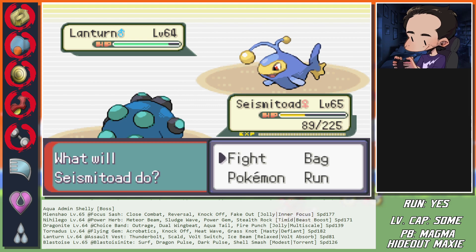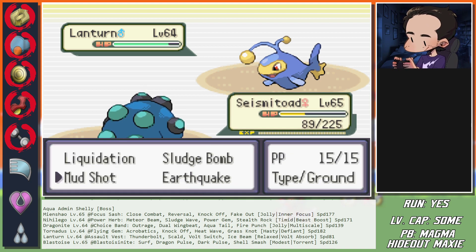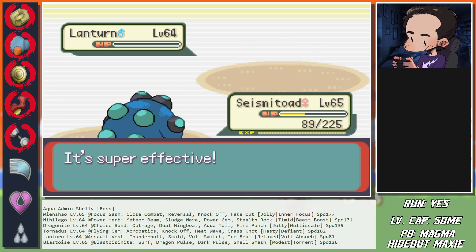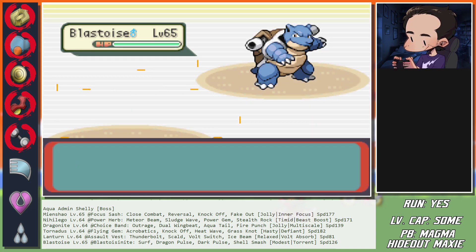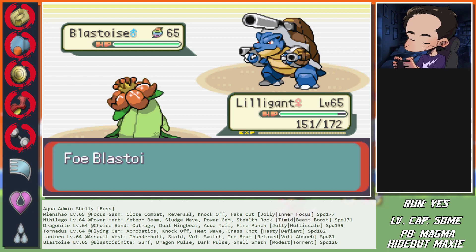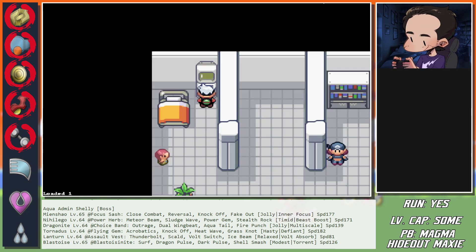At 89 HP - would Blastoise see a kill? Yes, Blastoise will see a kill now. Earthquake here. Regular Blastoise sees a kill, so we now swap to Lilligant. Still went for the Shell Smash - it rolled low. Well, this one's a failure. Because now it's just going to kill and I can't afford to swap out. Well, that was a failure - let's try that one again.